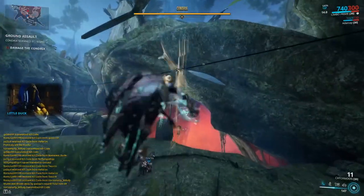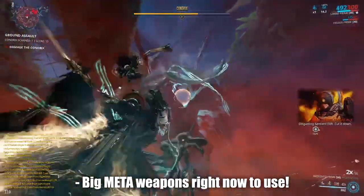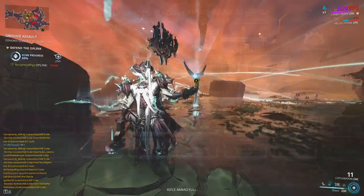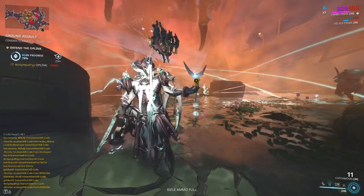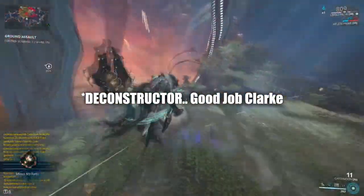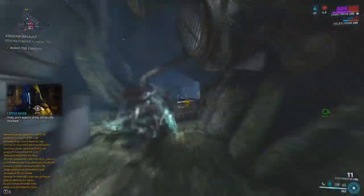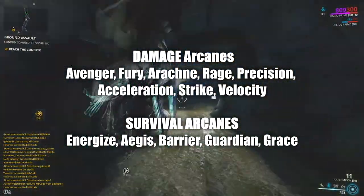A Plague Kripath with Exodia Contagion or a Redeemer Prime are one of the most common go-tos for destroying the Chondryx faster. Don't forget about companions helping out with buffs, like Adarza and her Cat's Eye, Smeeta and her Charm, or even Helios with the Gladiator set bonus. Arcanes like Fury, Avenger, and Arachne also help out damage from melee weapons.